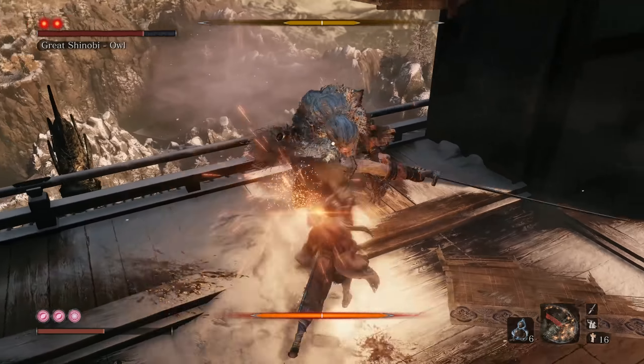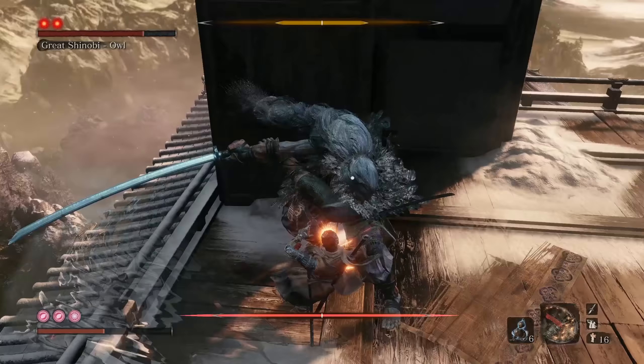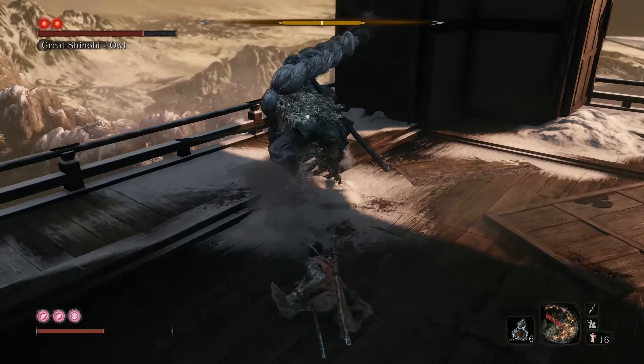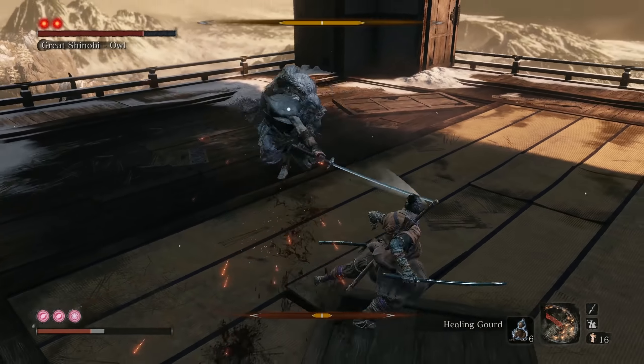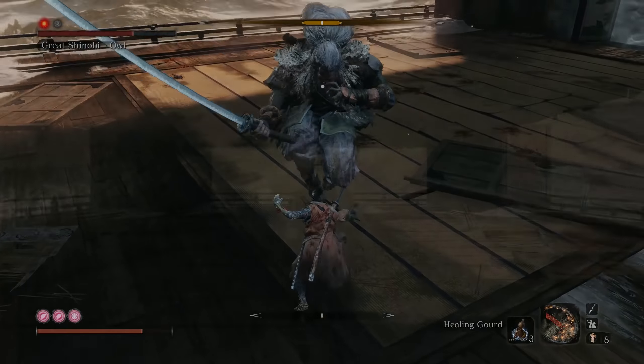Throughout the fight, you're also going to have to very effectively manage your posture bar. If it gets too high, you might want to get out of the action for a little bit of time. The problem with that, though, is if you aren't in the boss's face, he starts using a lot of different charge attacks, so you need to be ready for those when you disengage.